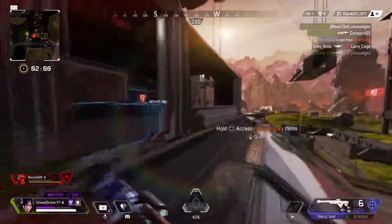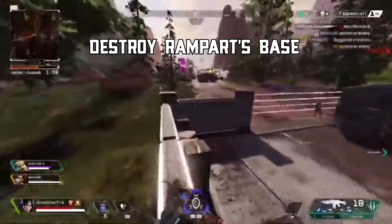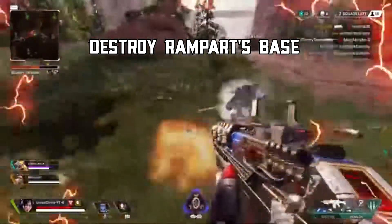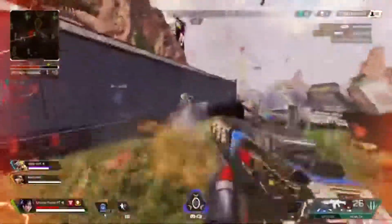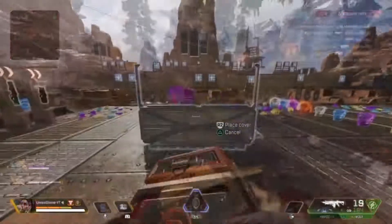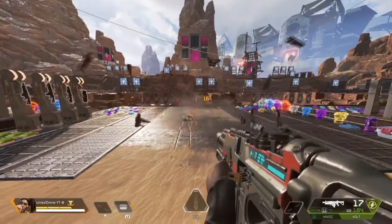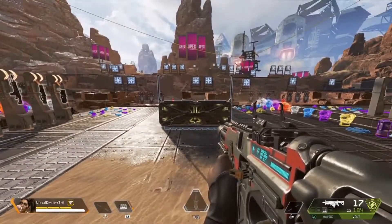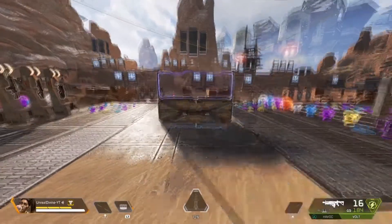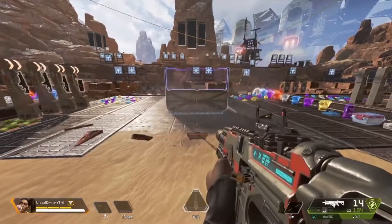The first tip involves Rampart, the new legend. Her shields are really annoying once they're set. But if you aren't aware, you can actually destroy the shield while it's being constructed — it only has about 15 health during construction. So if you see a Rampart setting up any of those shields, shoot the base of it instantly. You'll destroy it before she can finish setting it up with full armor.